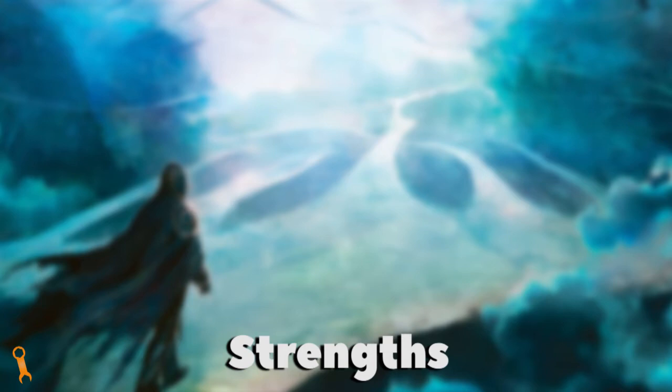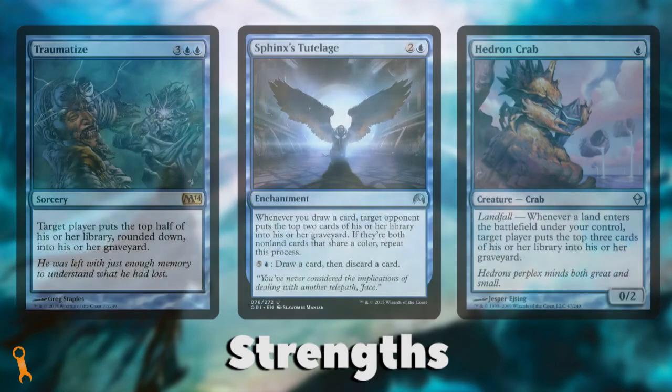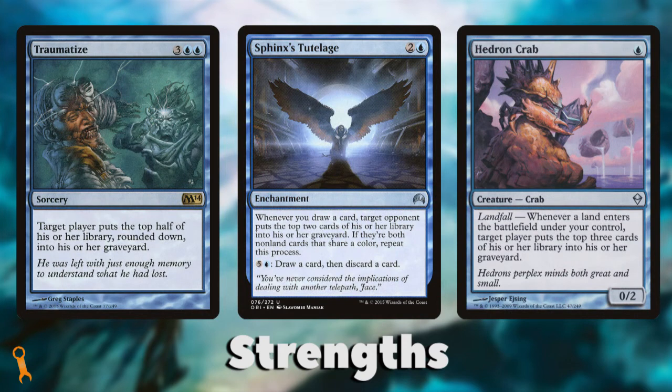Mill effects are some of the most prevalent unique blue effects. These effects deny resources from players before they have access to them. Cards like Traumatize, Sphinx's Tutelage, or Hedron Crab are examples of ways blue can fill up graveyards and make sure players can't get to key cards. While plenty of players like these effects, remember that it's significantly harder to win via milling an opponent — you need to mill 99 cards from each of three opponents.